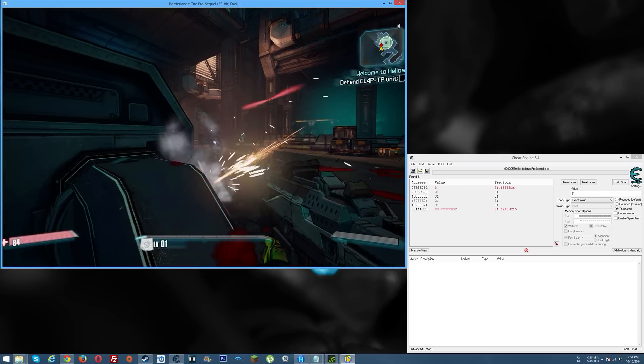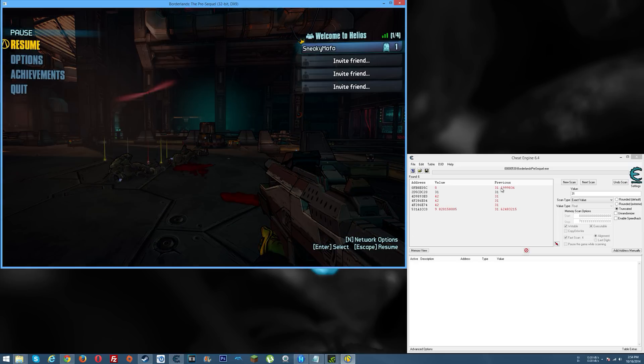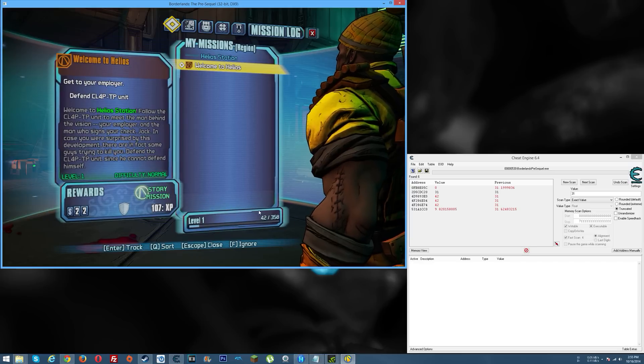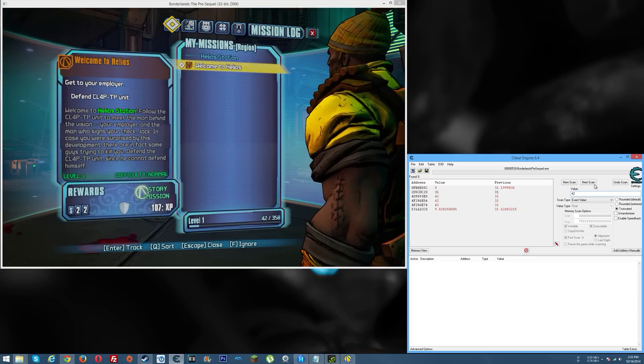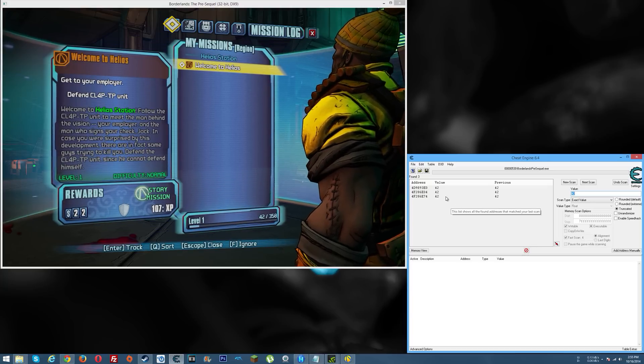Killing someone else should do it. All right, 11 more XP. See these red numbers — those are the ones whose values changed; the others didn't. So from 31 to 42, that's 11 more XP like it said. It's going to be one of these three. Go in the game and verify that yes, we are up to 42. You could type 42 and hit next scan, which leaves us with these three since their value is now 42. So one of these three is our actual XP.